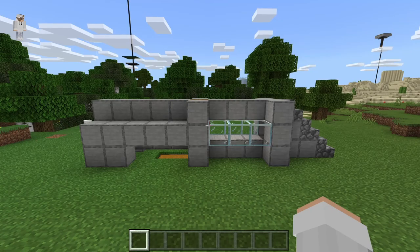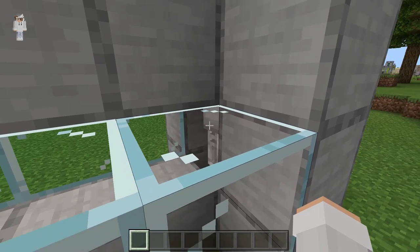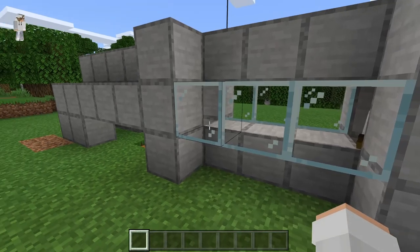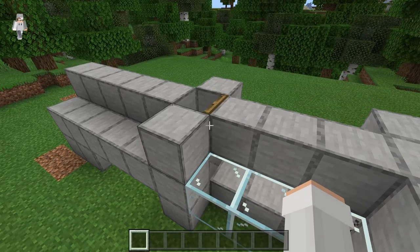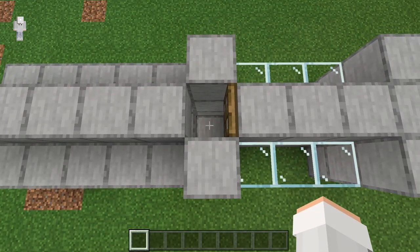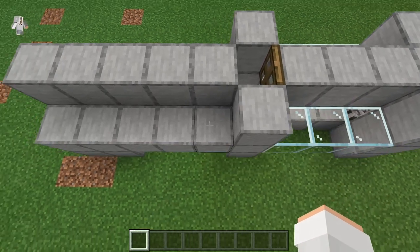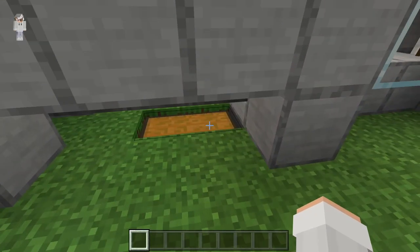This is the music disc farm. In this part of the farm there's a skeleton trapped in that chamber. The skeleton has been named with a name tag so that it never despawns. That skeleton will kill creepers in this farm. This is the creeper chamber. At the top of the creeper chamber, there is a trapdoor which will cause creepers to walk into that chamber, because creepers see trapdoors as full blocks. At the bottom of that spot there is a hopper and a collection chest which will collect all the loot in this farm.